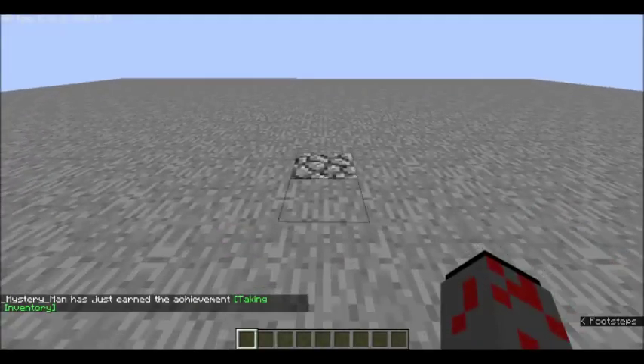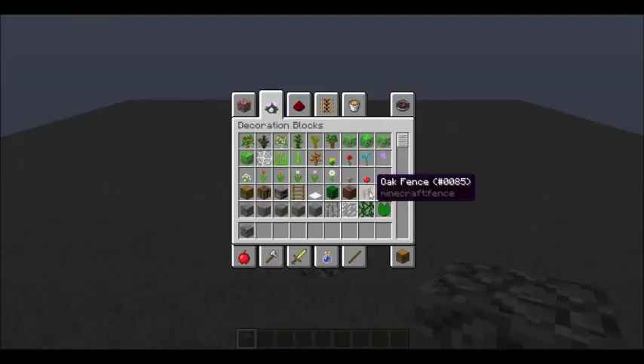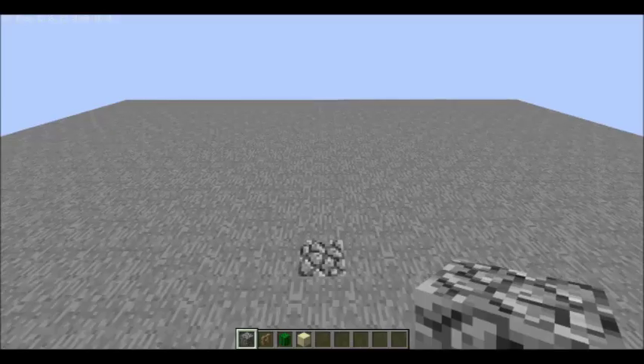Hello everybody and welcome to another video. Today we are going to build a pretty efficient cactus farm. The materials you'll need: blocks to build with, fences — I prefer wooden fences — cactus, and of course your sand. Let's get to it.